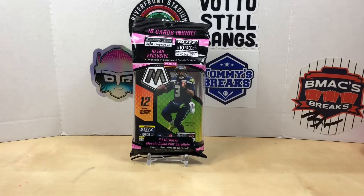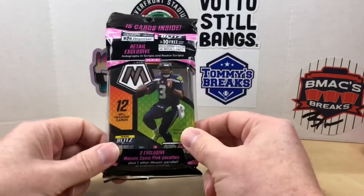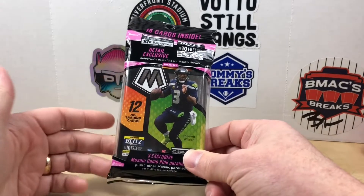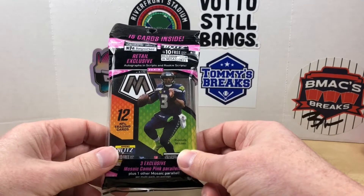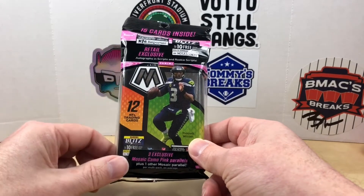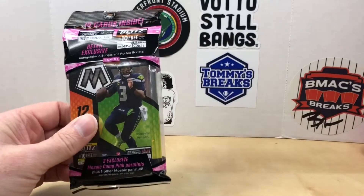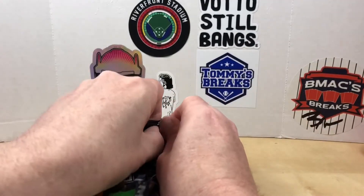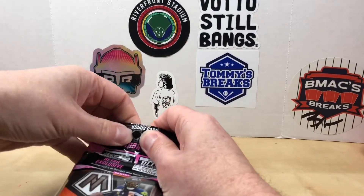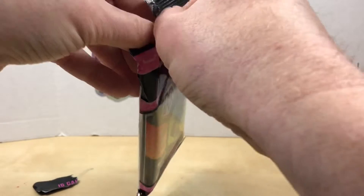Hey, what's going on everybody, welcome back to Grizzle's Cards and happy Fat Pack Tuesday! It is football week and I'm going to be doing the cell pack of 2021 Mosaic Football. I've opened up a few of these and haven't hit anything super big — I got a Jamar Chase. We get a regular 12-card pack and then an exclusive pack with three pink camos. If you're new here, make sure you hit that subscribe button, smash that like button — it really helps me out. Let's get into this pack and see what we can find.